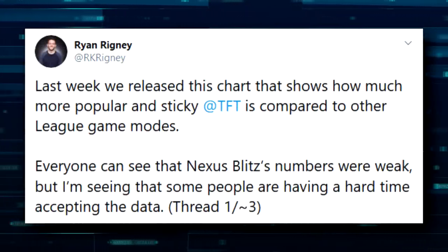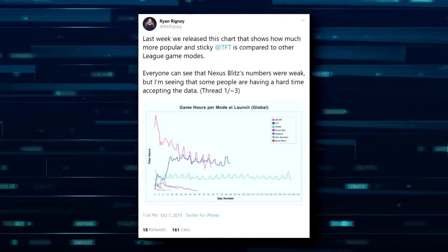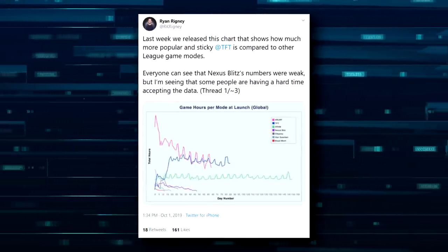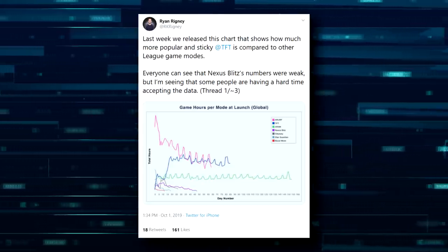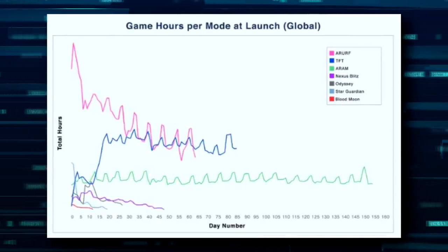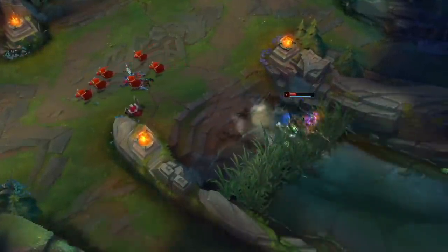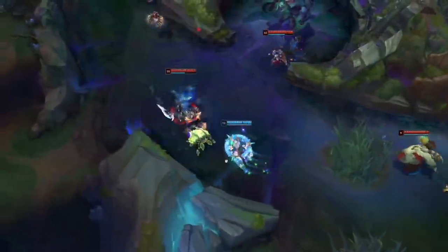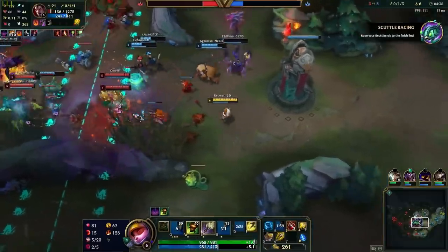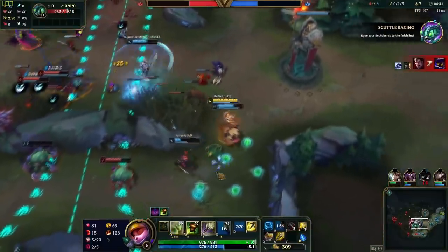Here's a tweet from Riot Cactopus: "Last week we released a chart that shows how much more popular and sticky TFT is compared to other game modes. Everyone can see that Nexus Blitz's numbers were weak, but I'm seeing that some people are having a hard time accepting the data." Due to the falling popularity of Nexus Blitz, the game was removed and hasn't been seen since. And this wouldn't be that big of a deal on its own, but with the departure of Nexus Blitz, departed every rotating game mode — we haven't had a new one since then.